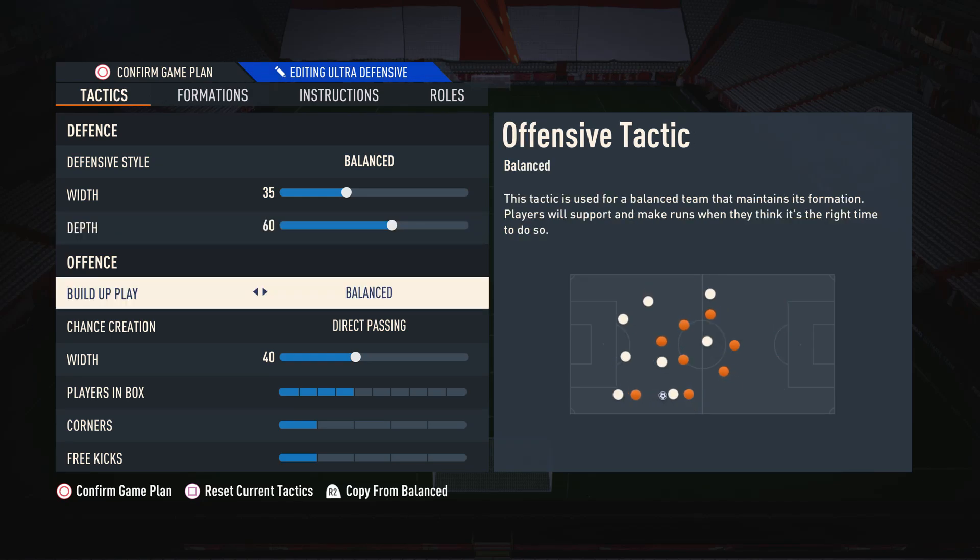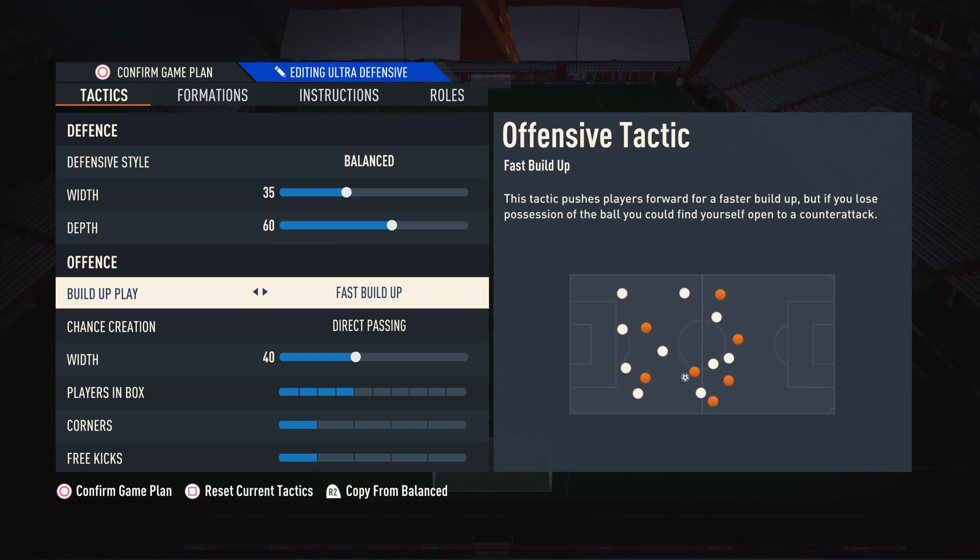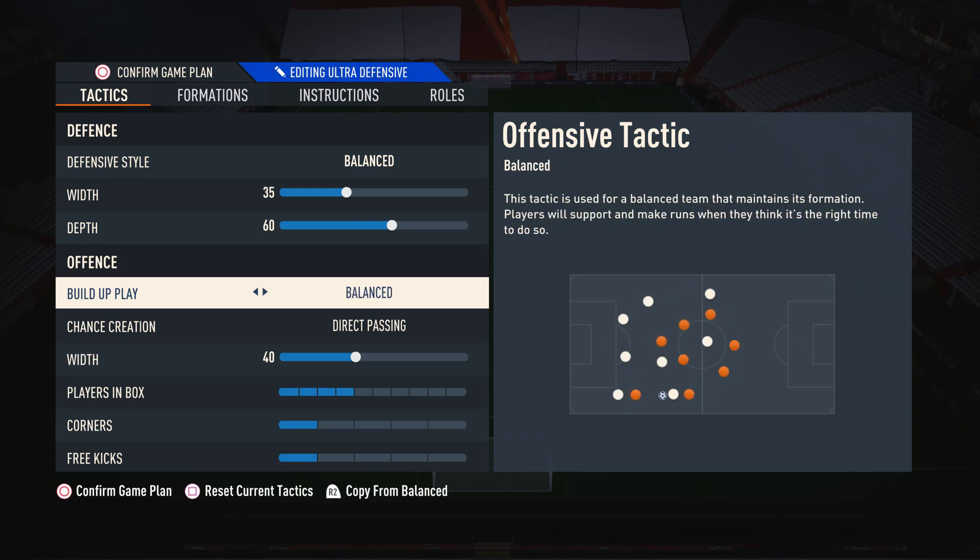Moving on to build up play, I suggest having this on Balance. This is because it's by far the most consistent form of build up — you can play quickly when you want to and then slow it down when you need to as well. With Balance you can pick and choose when you want to use each different style. With slow build up you're always going to have to play slowly, and the same with fast build up. But with Balance you can pick and choose when you want to play fast and when you want to play slow.